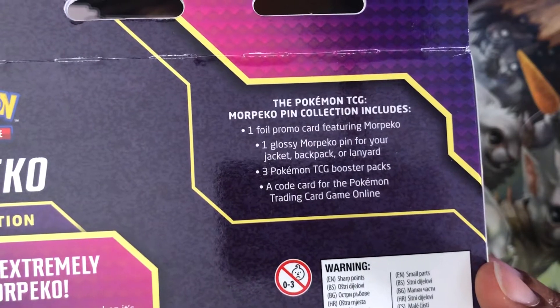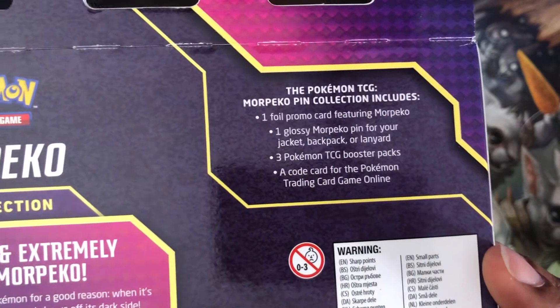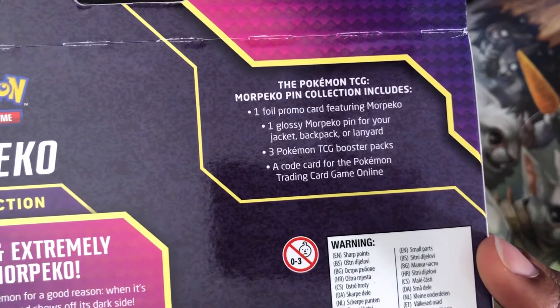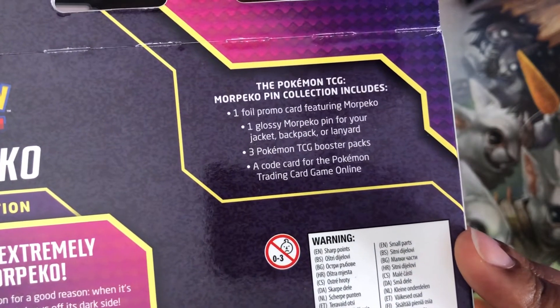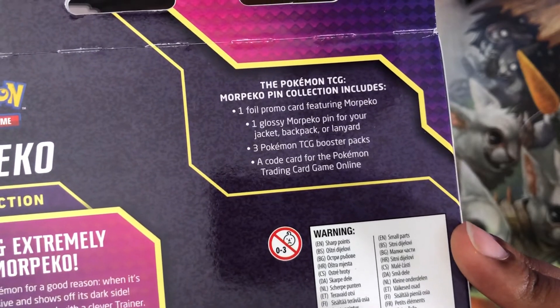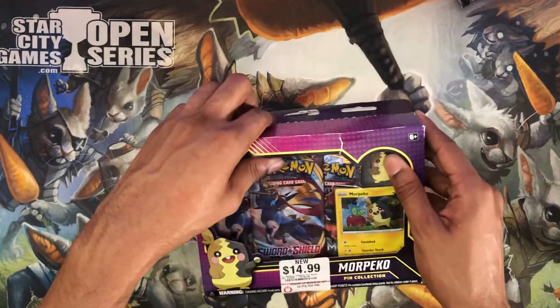It comes with a foil promo card featuring Morpeko — let's call them fromos from now on — one enamel Morpeko pin for jacket, backpack, or lanyard, three Pokemon TCG booster packs, and a code card for the online game, which I'll be sharing.